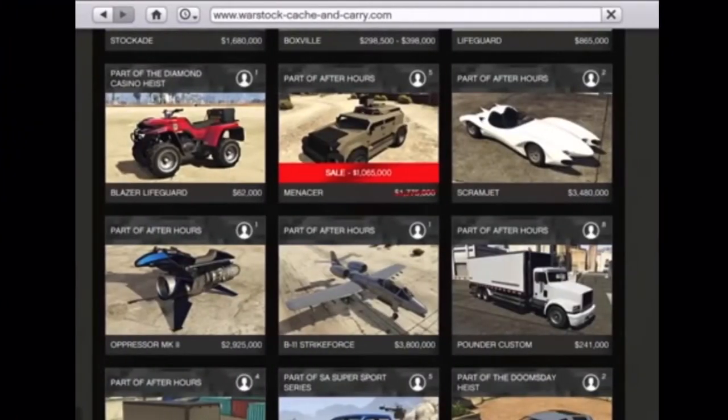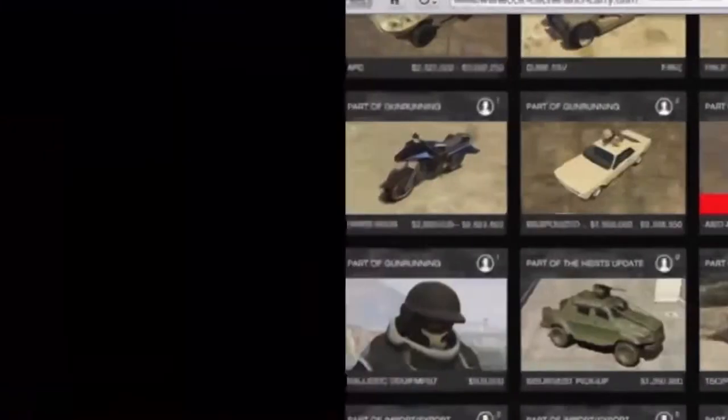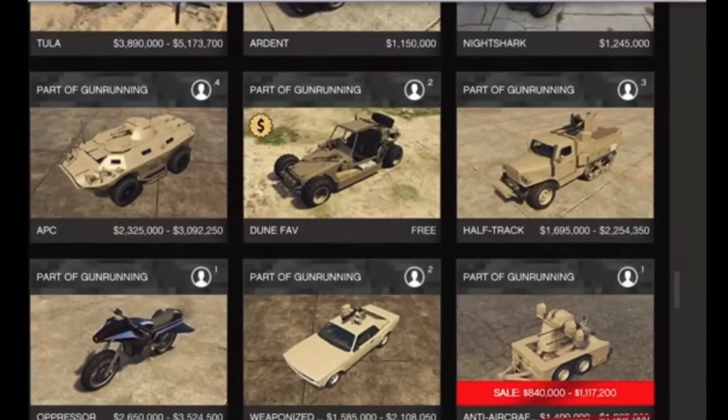We have the Menacer on discount for 30% off. We also have the Khanjali — the armored vehicle version — for 30% off as well. We also have the Anti-Aircraft on discount for 30% off, the Phantom Wedge for 30% off, and the Tactical APC which is going to be 40% off. The Anti-Aircraft is a really good one to point out here — it is on sale.